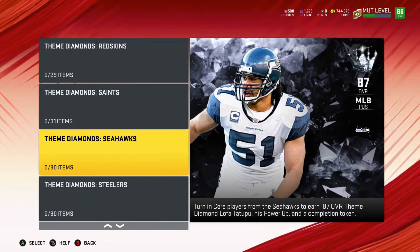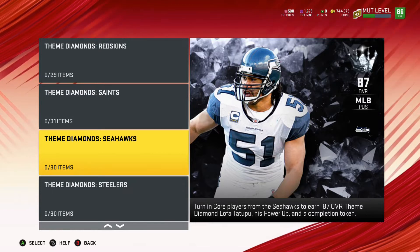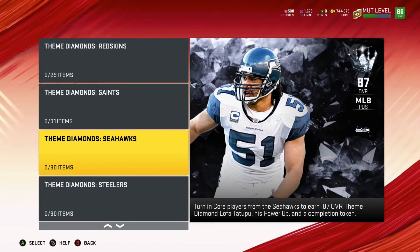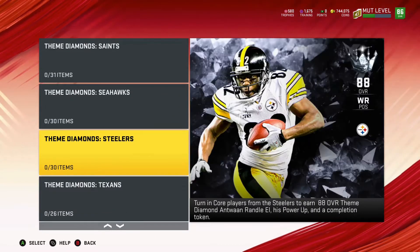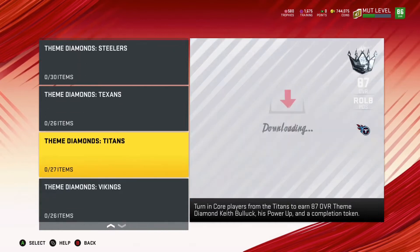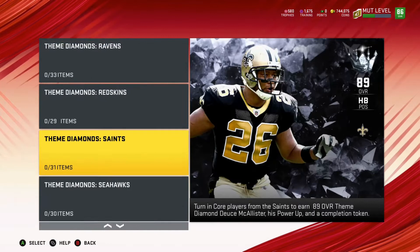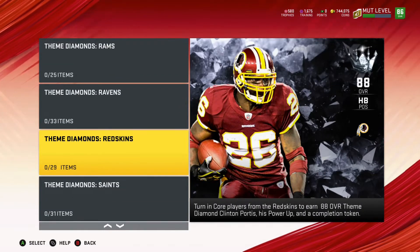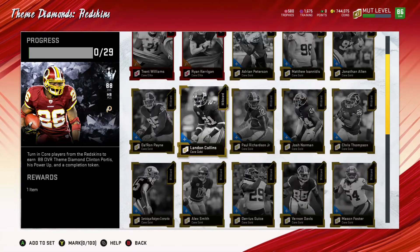It is very exciting. You get the power up for this particular player so you can get him up to that 85 for Lofututupu, and then potentially use his 87 to get him up a little bit higher — probably to an 88 because they like doing the plus ones. And then you will be able to get him all the way up to 90 overall, which is kind of exciting. When you do complete these sets, you don't get the training for them to help you out with that path, so that is a little bit of a negative. And then the other thing that you do acquire is the completion token.